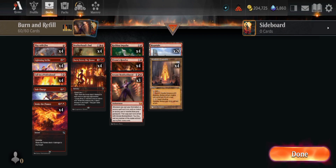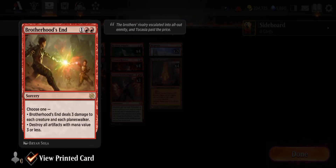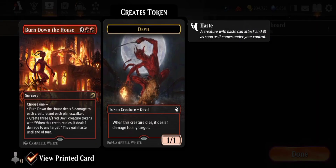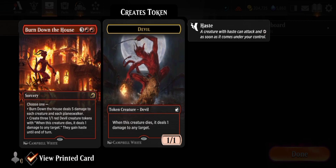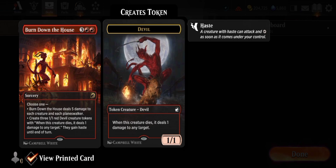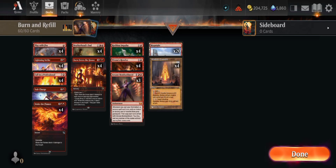For the second column, the reason why we prefer to shoot the damage straight to the face or to the player is because we have some Mass Removals. As you can see, we have Mass Removals here. So technically, you don't have to be afraid — just shoot the face, and then if the creatures swarm up, just destroy them.